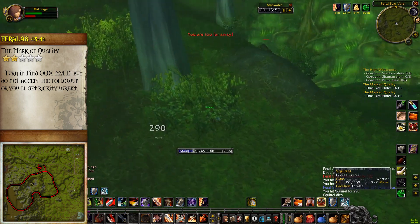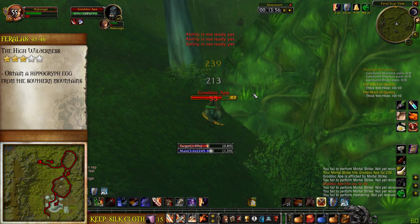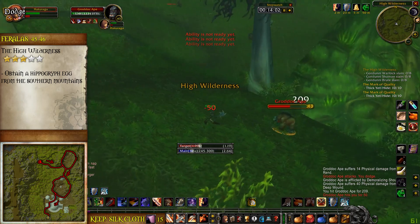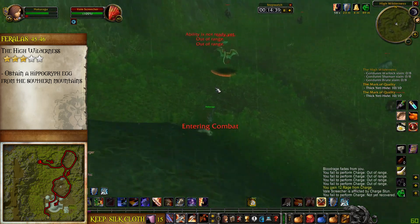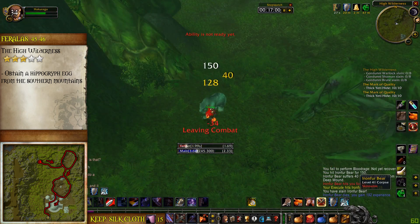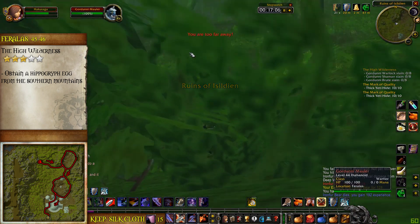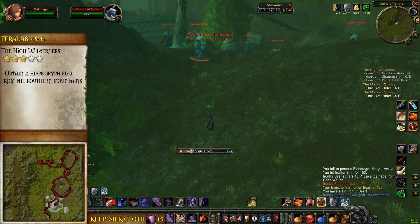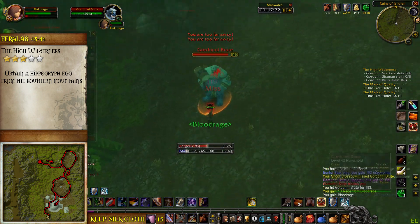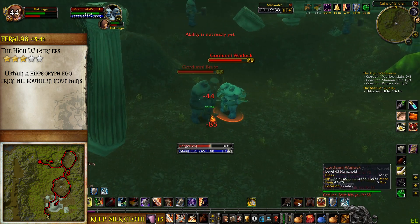Once you've finished with the Yeti and complete the quest The Mark of Quality, we will be heading east. Kill your way through the wildlife until you reach the Ruins of Isildien. Here we need two things. First, we want to kill the ogres for the quest The High Wilderness. The brutes are mainly on the north, the shamans south, and the warlocks are kind of mixed around. There's a lot of ogres around that we don't need for the quest, but we're hurting for experience, so don't be scared about grinding on them a little bit.